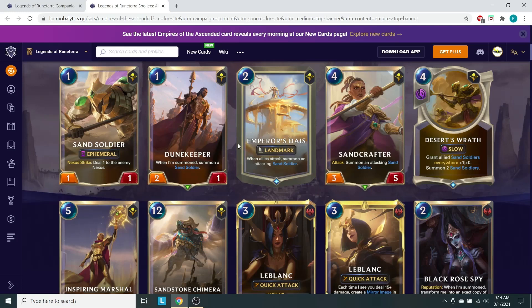This could potentially be very important to his archetype. Alright, a 4-drop here — the Sand Crafter. On attack, it summons an attacking Sand Soldier, very similar to Emperor's Dais. If we got both of them out, we're summoning two Sand Soldiers to attack with us. They get less and less important the more the game goes on.